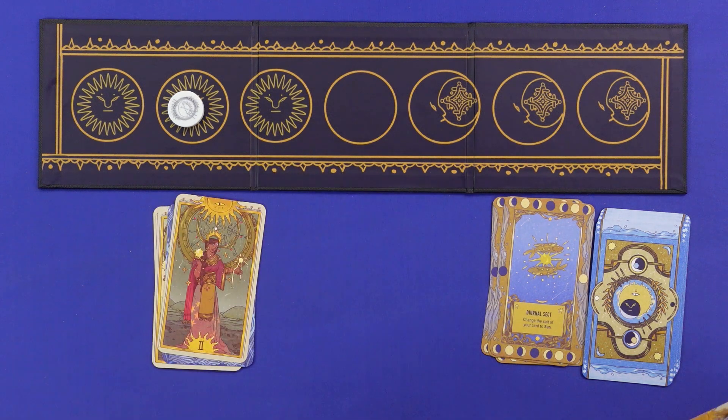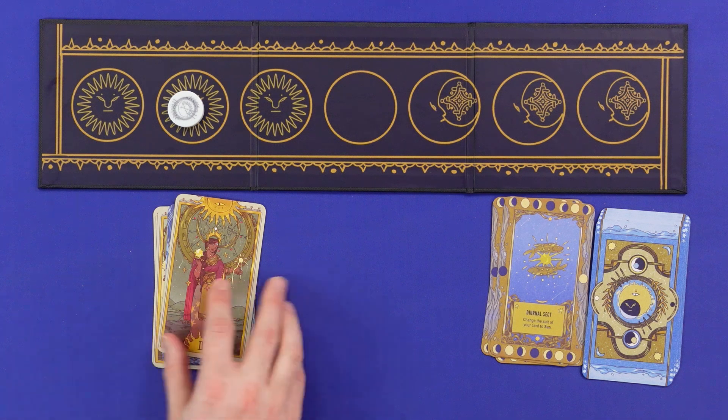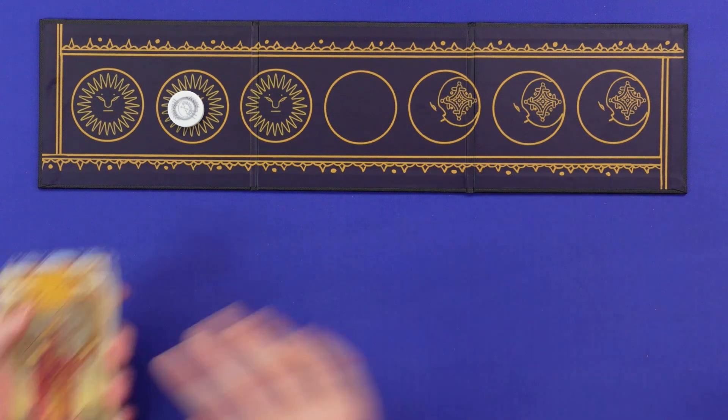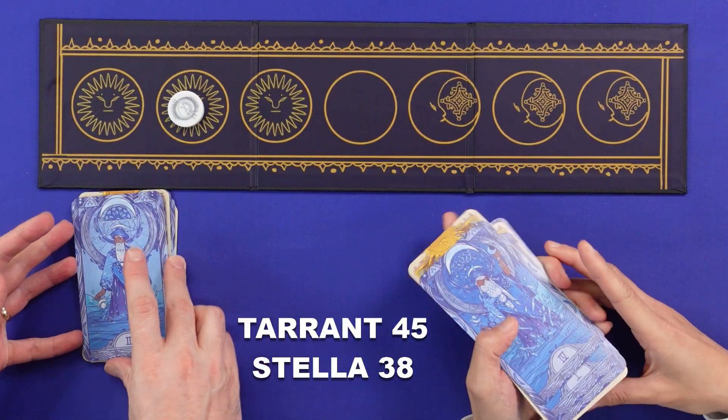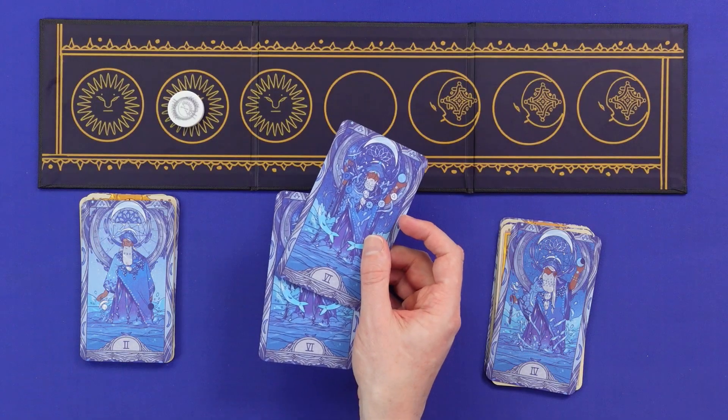All remaining cards in our hands are discarded and we add up the point values on the bottoms of our cards. 45 to 38 — well done Tarrant, congratulations! You've been doing some good moves there and I couldn't use some of my higher cards. I managed to score a couple of high cards. I did have two six moons for about half the game but never quite found the opportunity to play those.